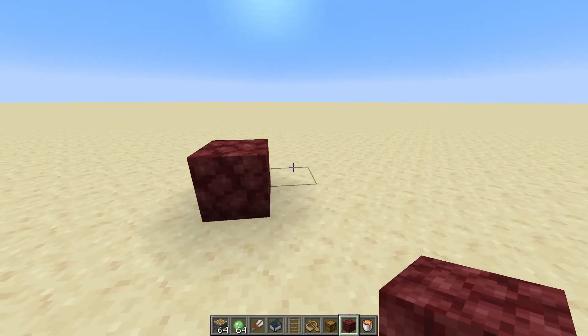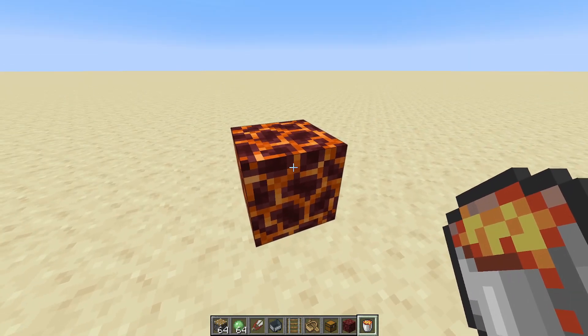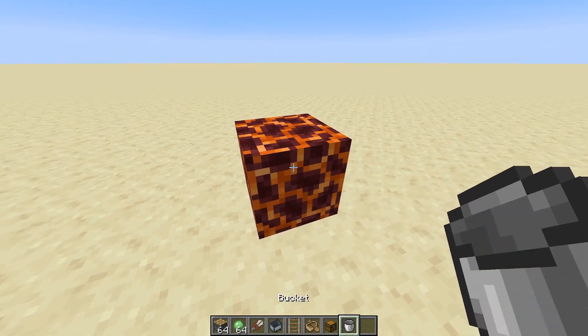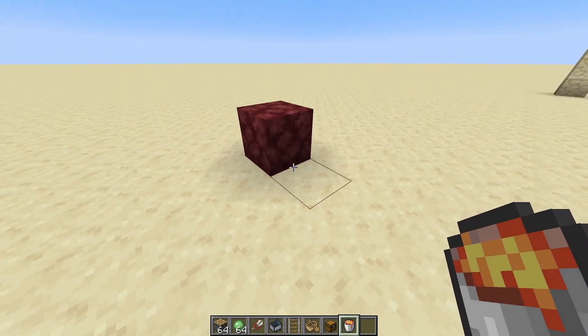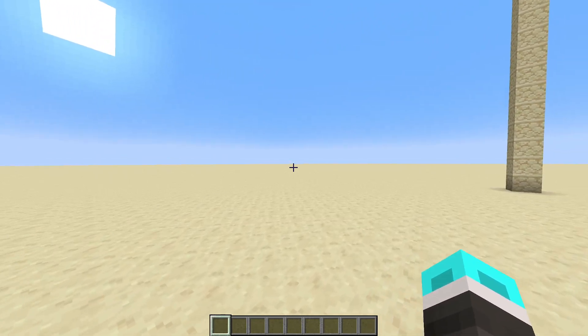Another idea — I might not incorporate it since it seems a bit powerful — is using a lava bucket on netherrack to turn it into a magma block. Similarly, you can use a bucket on a magma block to turn it back into netherrack and retrieve the lava. That makes for really convenient lava storage, since you can stack those blocks to 64.